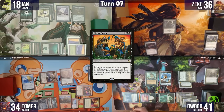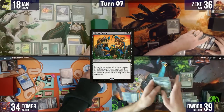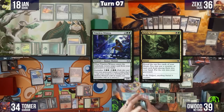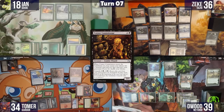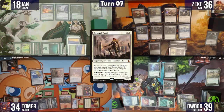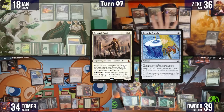Living Death resolves. Ian grabs Grizzly Salvage. Zeke has a Corpse Connoisseur trigger and puts Anger in the graveyard, giving his board haste. General Tazri resolves from the Living Death and everyone gets Myr tokens from Genesis Chamber ETBs. The board state is massive.